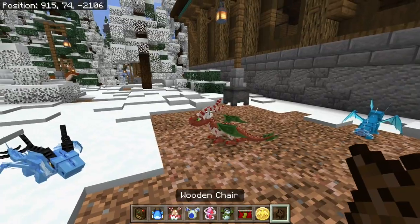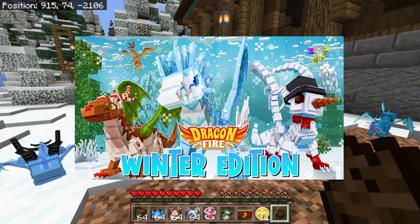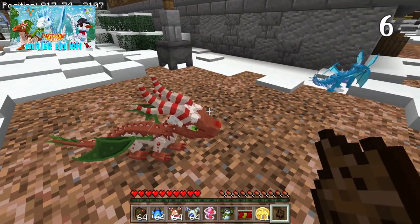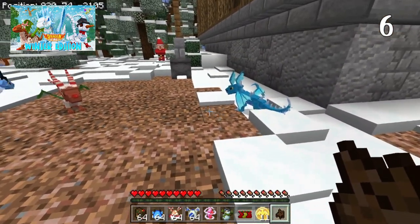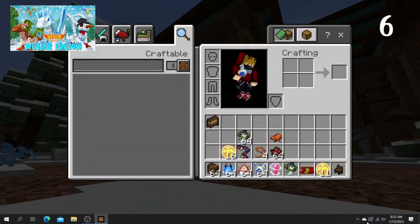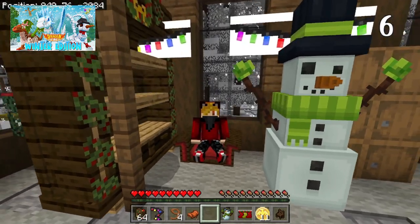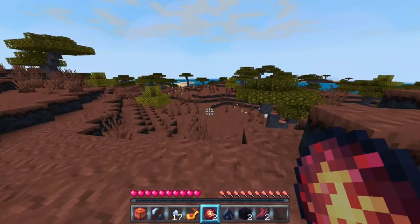Also joining Realms Plus this month we have Dragon Fire Winter Edition by Spectral Studios. If you haven't checked out any of the Dragon Fire packs, these packs are amazing. In this winter edition there are five new dragons plus special winter variants of some of our favorites. There's even seasonal furniture to make your base look a little more cozy — way better than freezing out in the snow.